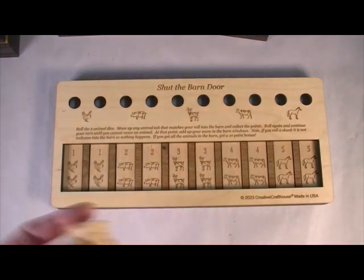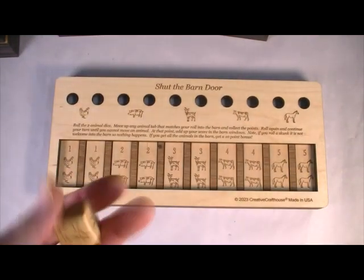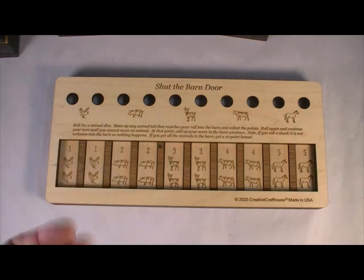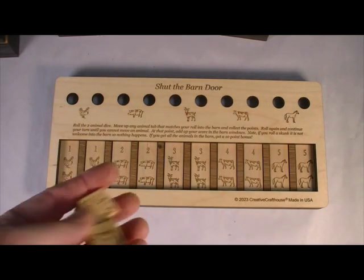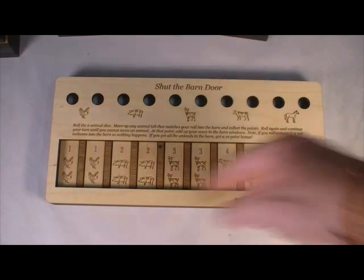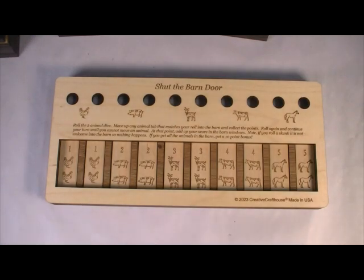Any number of people can play, and you're going to continue to roll the dice to try to get all the animals up into the barn. But if it gets to a roll where you can't take anything, your turn is done, and whatever points you've managed by moving animals up is your score. High score wins. If you get all the animals into the barn, you shut the barn door, and you get a ten-point bonus.